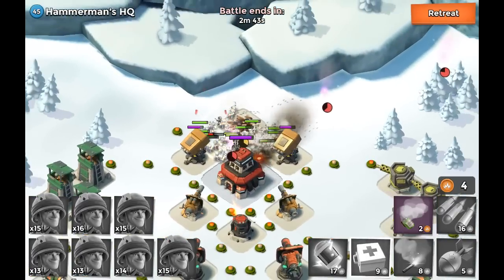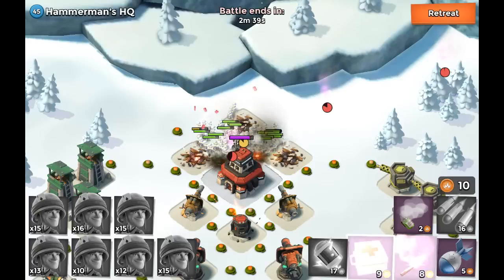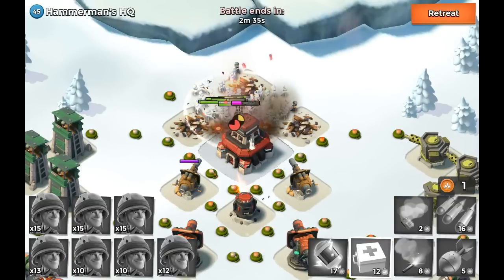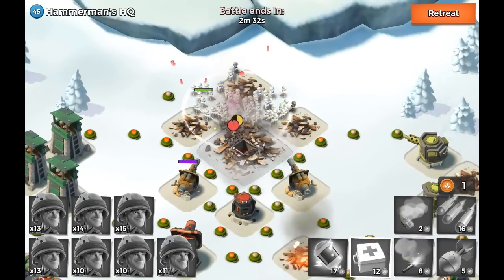So right now we are in position. Taking out the first rocket launcher. Taking out the second one. Taking out the third one. Giving me an additional mad kit. Right now, taking out the base. Let's see if we can actually take this one down. It goes down really fast. We got a ton of riflemen left and — boom. There you go.